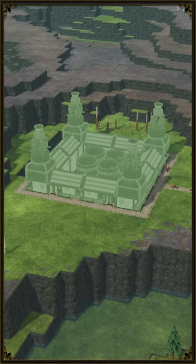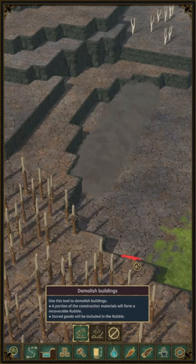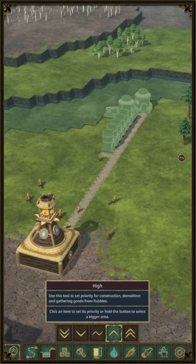One of the things I have noticed is that it is not always clear for everyone that we can drag the delete and priority tools in order to delete or prioritize multiple buildings in one go. The same can be said for certain construction placements like dams, levees, and dynamite.